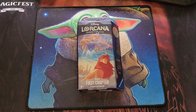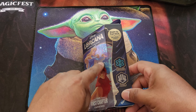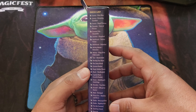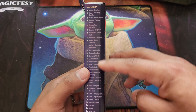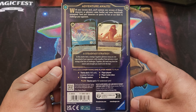Today I'm going to be showing you what comes included in the Sapphire Steel starter deck. As you can see on the front, we have Aurora and Simba, and you are guaranteed two foils in this ready-to-play deck. You're also going to get a booster pack of 12 cards. On the side of the box you do have the deck list, so if you mix up the cards and want to put this deck back together, the deck list is included.